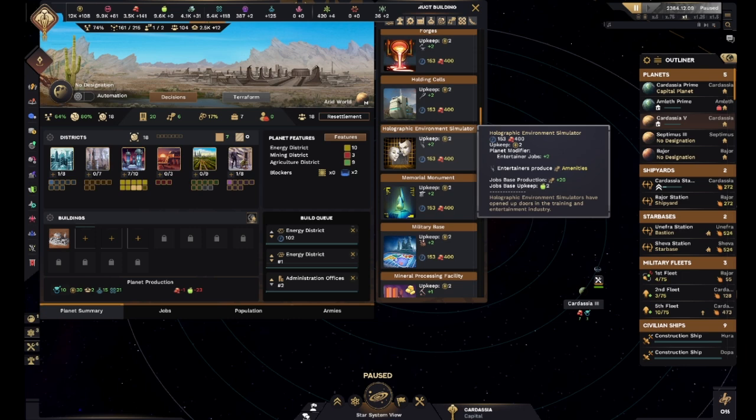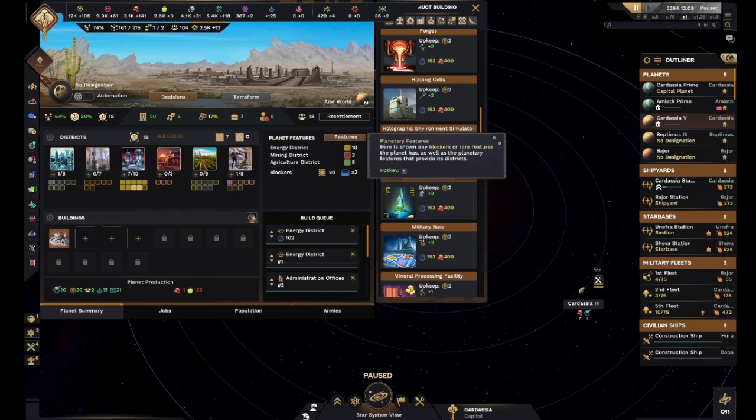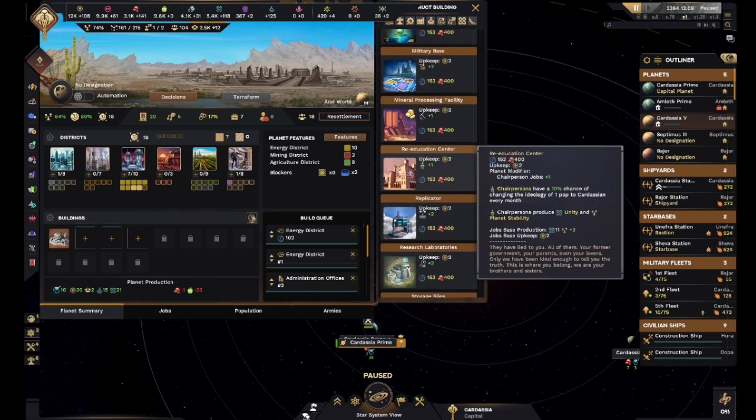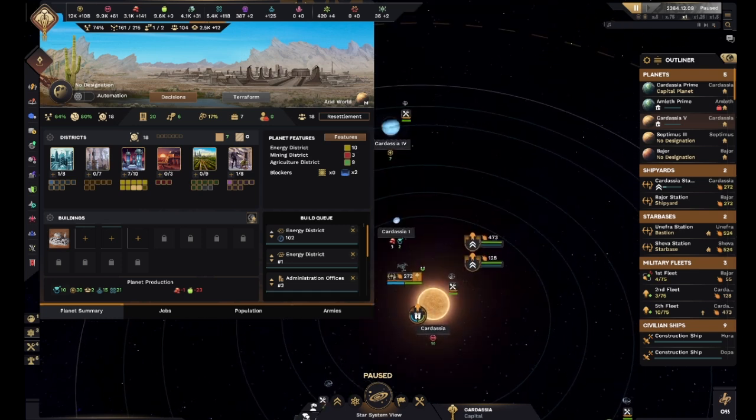Amenities are just really by the wayside for us. A memorial monument wouldn't be so bad to add to our unity - if we've got a little bit more of that we'll have an easier time advancing. A re-education center - I don't think Cardassia 5 is in any danger of that. Is there anything in Cardassia Prime that we need right now? Nope, we've got a lot of administration offices - it's a pretty stable world, so I'm not really too concerned with it.